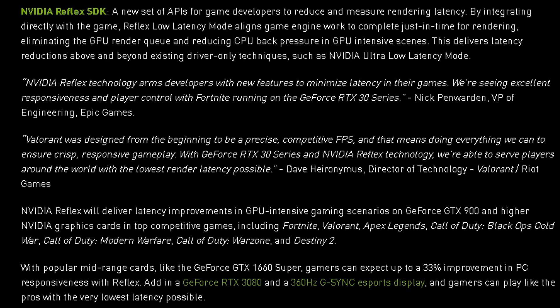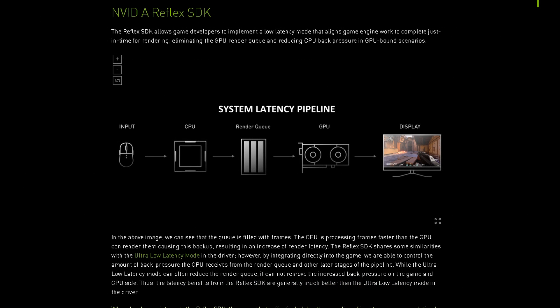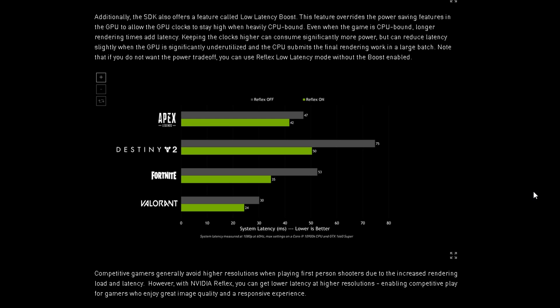But how is Reflex Ultra Low Latency actually going to lower your latency? The Reflex SDK allows game developers to implement a low latency mode that aligns game engine work to complete just in time for rendering, eliminating the GPU render queue and reducing CPU back pressure in GPU-bound scenarios. Additionally, the SDK offers a feature called Low Latency Boost, which overrides the power-saving features on the GPU to allow GPU clocks to stay high even when heavily CPU-bound. This sounds like it counters the issue we saw with the original Ultra Low Latency mode, where being below 99% GPU load actually increased latency.